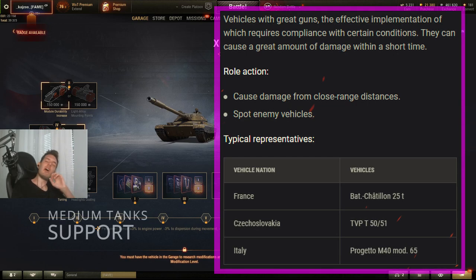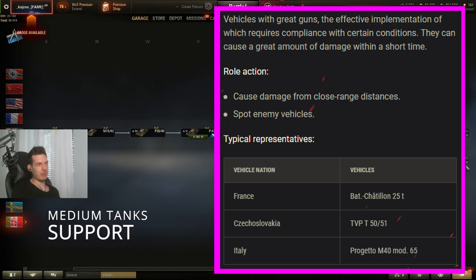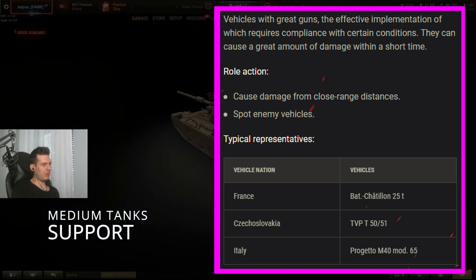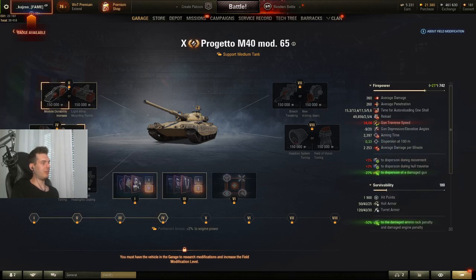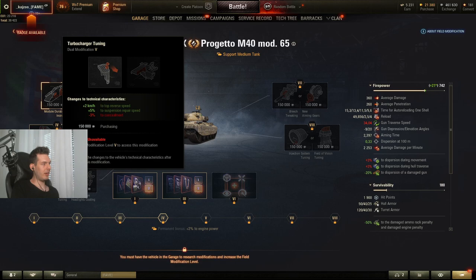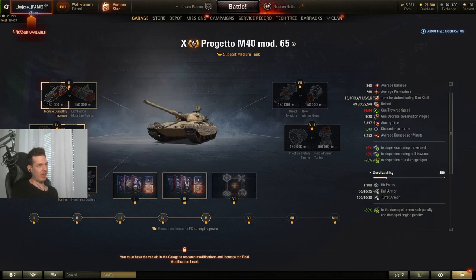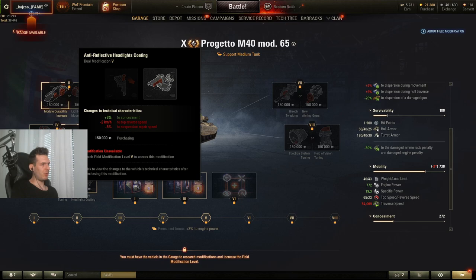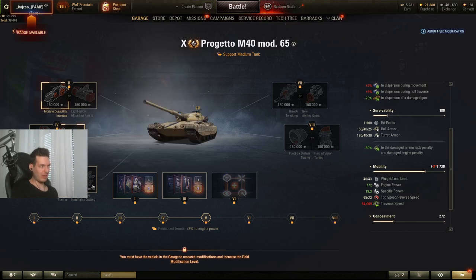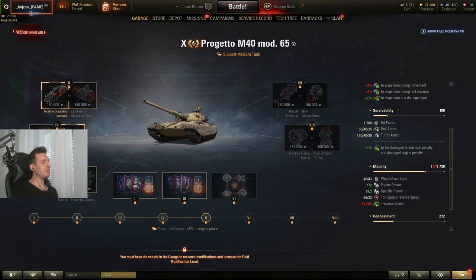The final group is the support medium tanks — the Batchat 25t, the TVP T50/51, and the Progetto 65 — essentially the autoloader tier 10 mediums. The Progetto combines aspects of both the TVP and the Batchat. These tanks rely heavily on camouflage and they all have fairly good reverse speeds — around 23 on the Batchat, similarly on the TVP — so don't take either of the third slot options. Taking the concealment option costs you reverse speed, and taking the reverse speed option costs you concealment — neither trade is worth it.